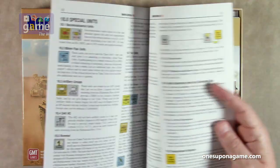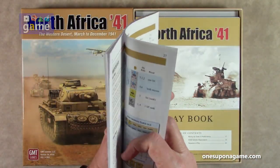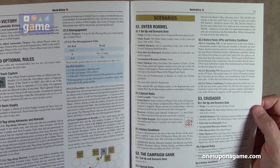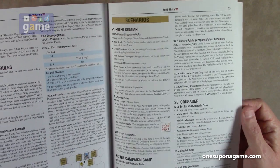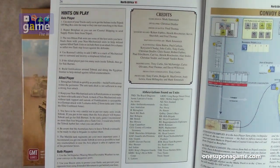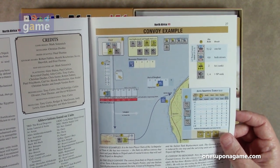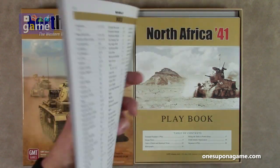The optional rules are only one page. Then we've got our scenarios: Scenario one — Enter Rommel; Scenario two — the campaign game; Scenario three — Crusader. And then we've got some credits, abbreviations, hints on play, a convoy example, and a nice index on the back of the rules.